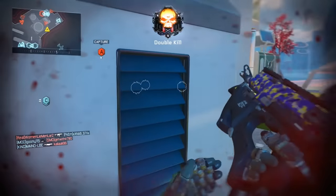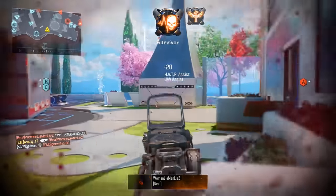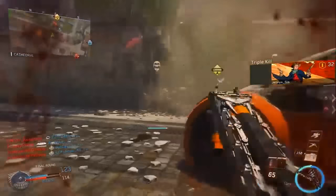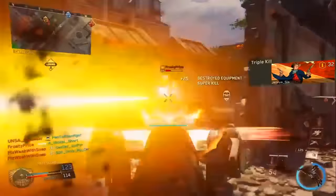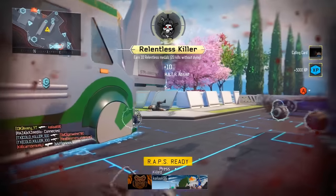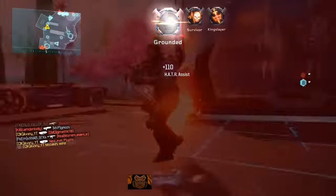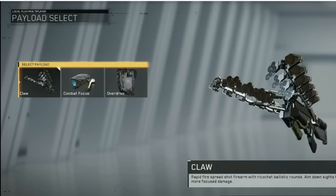Starting off with the first payload, the Claw. The Claw is probably the most memorable moment of the multiplayer trailer because it was such a unique and odd weapon to see. It's a rapid-fire spread-shot firearm with ricochet ballistic rounds — it unloads like a wave or sheet of bullets that also ricochet, so if you're going over to an objective you could annihilate everyone camping it or capping it.